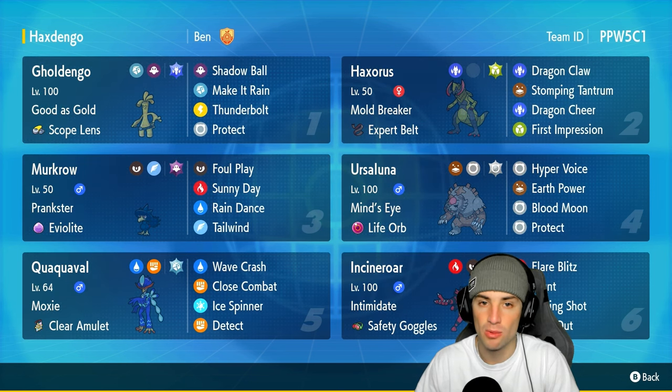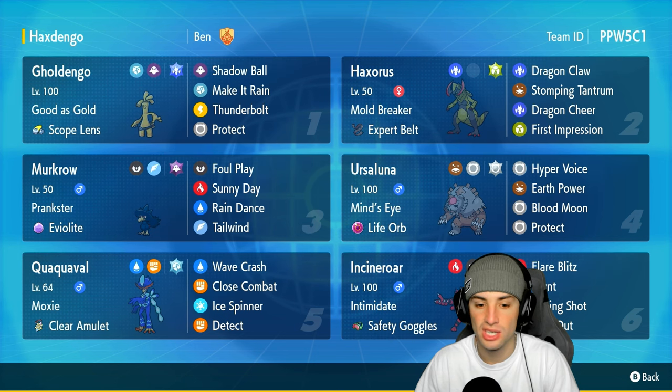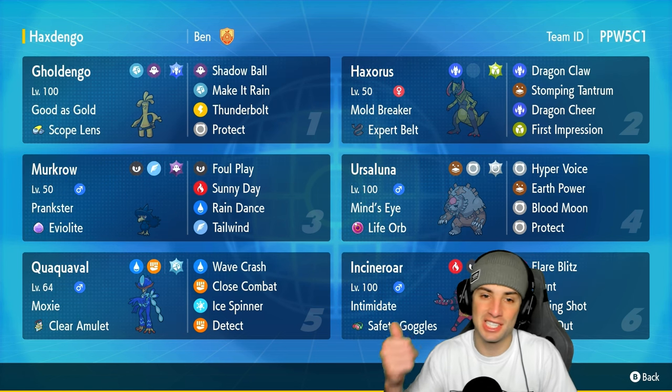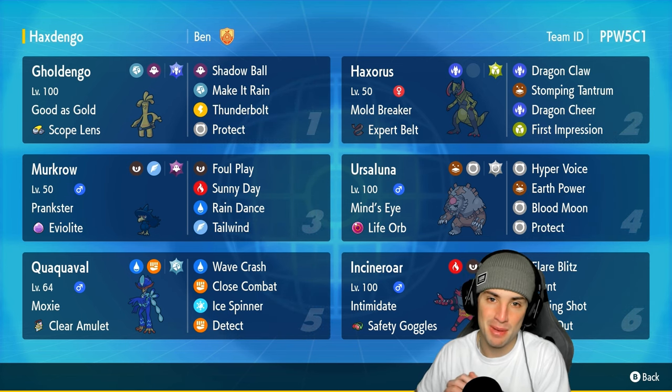Our final four Pokemon on today's team feature Murkrow, Ursaluna, Incineroar, and Quaquaval. Murkrow is here just for support with Sunny Day, Rain Dance, and Tailwind. Ursaluna is there for big time damage and is a really good Pokemon against Trick Room. Incineroar does Incineroar things, and Quaquaval is a very speedy physical attacker with Wave Crash, Close Combat, Ice Spinner, and Detect. The team code is in the top right corner. Let's hop into match number one showcasing Haxorus in Ranked Regulation H.